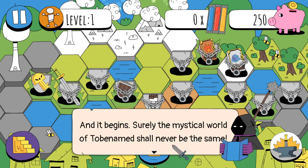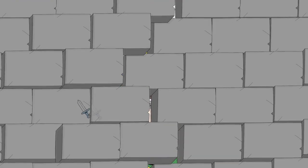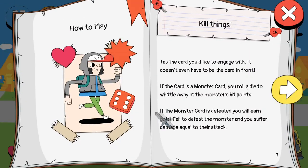Surely the mystical world of to-be-named shall never be the same. Click on the bouncy gold key of skulls to start the game. Alright, how to play: kill things. Pretty self-explanatory there, you know. Just gotta murder everything you see. That's how video games work.